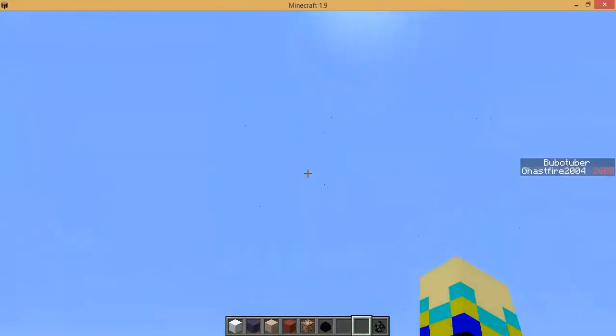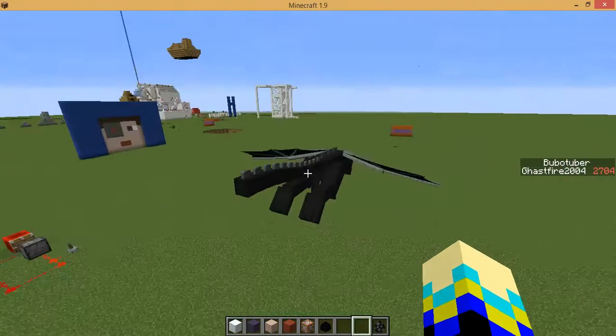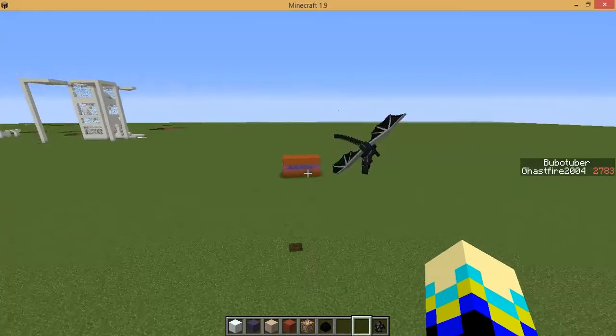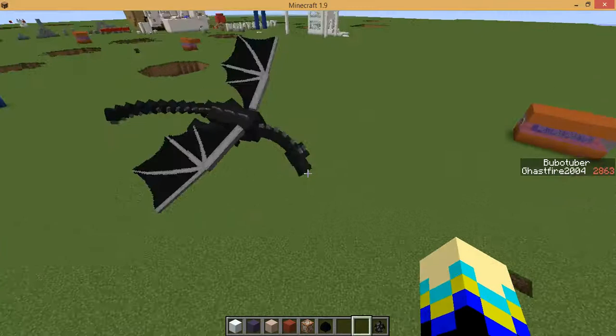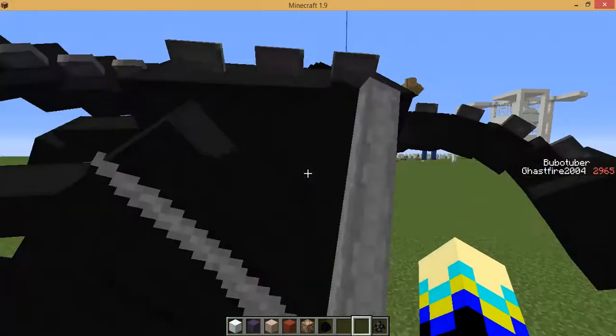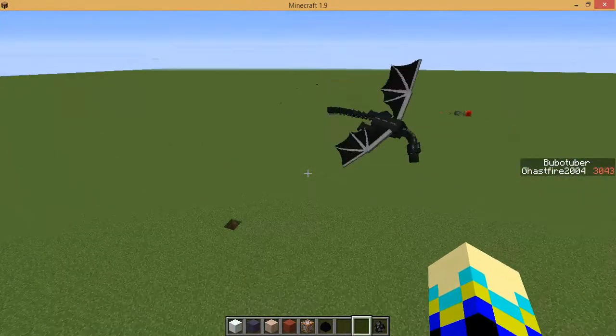And then it just summons this ender dragon, which sort of glitches off to the side for a second. Oh, if I get close, it actually starts flying around again. Which is so cool. It's actually an ender dragon. It sort of goes in circles, though. But in case you're just looking for an ender dragon that actually has somewhat of an AI system, then this might be useful for you.